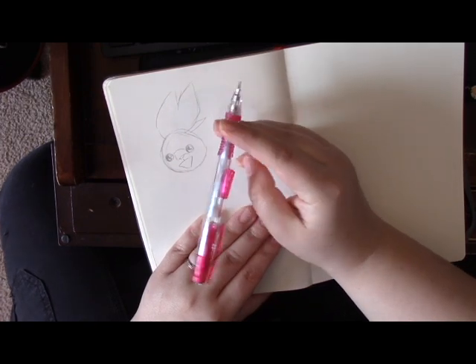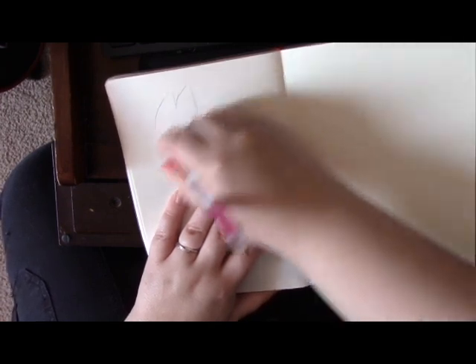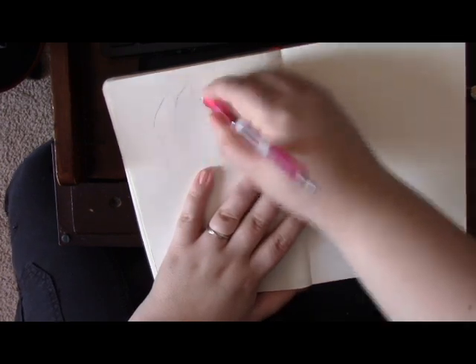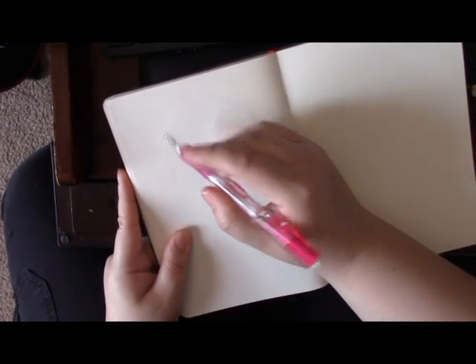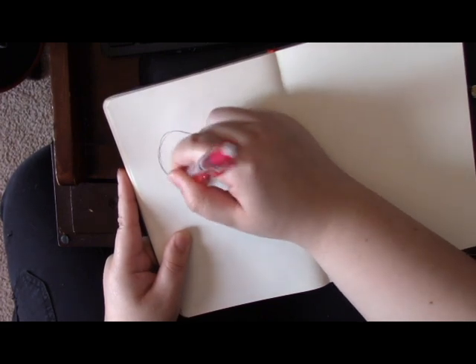Oh wow, this is a really bad Scorbunny. Okay, we're going to get this with the power of patience. I think my problem is that I don't understand where his eyes fall yet. His face is kind of more like an egg than a circle, so let's draw an egg and see what happens.